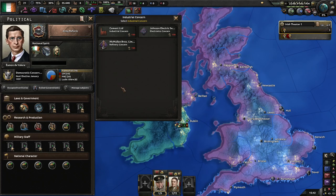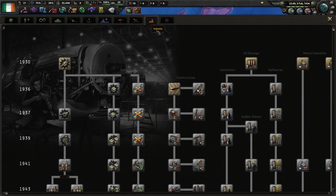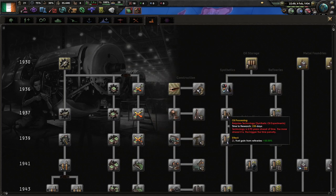For industrial concerns: we've got Boggs and Boyd Industrial Concern and the Johnston, Mooney & O'Brien Service Company, which is unique to the mod. It gives extra research speed and 15% extra for synthetic resources, which is helpful because we're going to need to research synthetic oil experiments and rubber plants at some point.